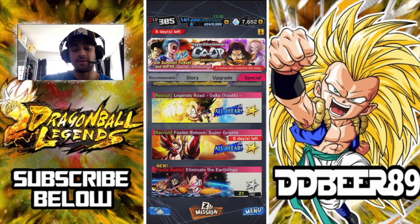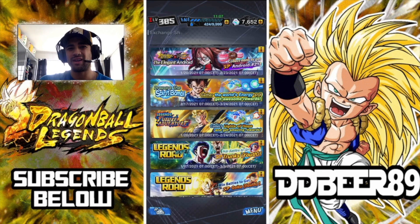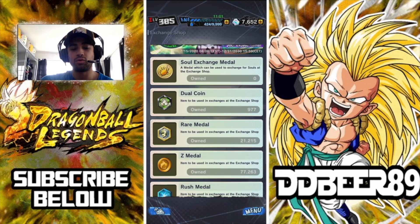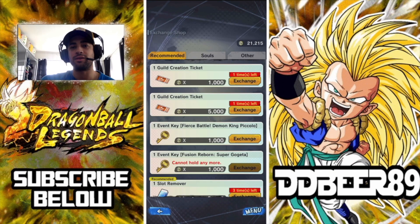The first way to get them is to go to your exchange shop. I'm going to try and do this as quickly as possible. Go all the way down to your rare medals. Your rare medals are very easy to collect — you get them by doing normal missions and just going through playing every day.